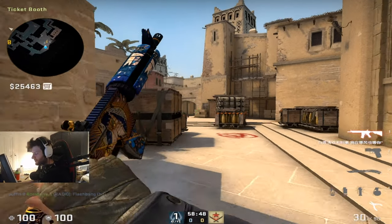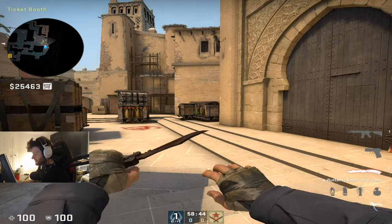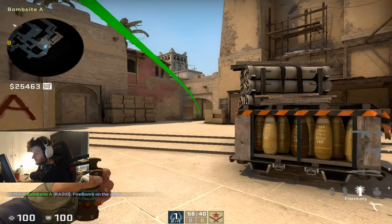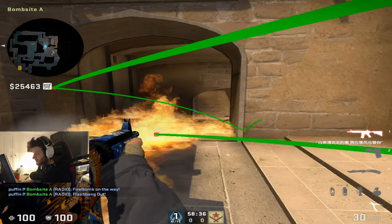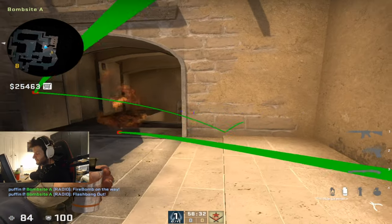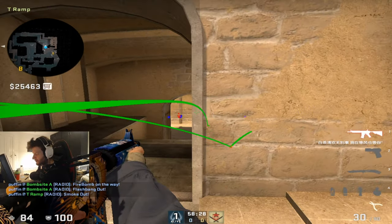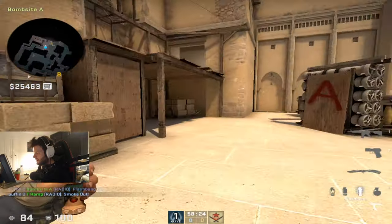You need to find out what kind of plays you can make both alone and as a team when you're on A side. One thing you can do is molly ramp and then bounce a flash down here. You can fight it down here with the flash, and when there's no one here you can smoke it off and then you have all of ramp control. This is one way of taking map control and making a play alone.